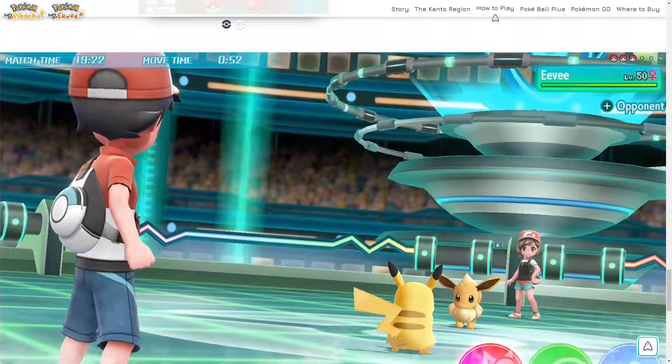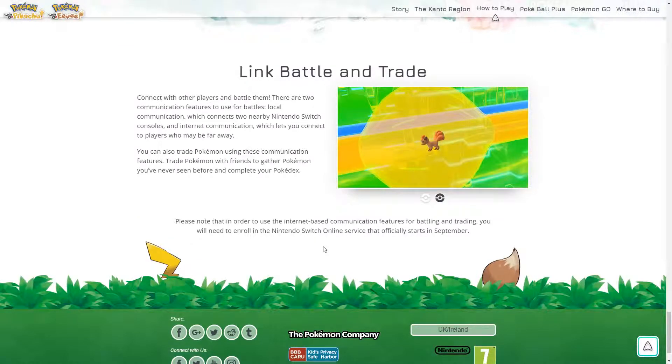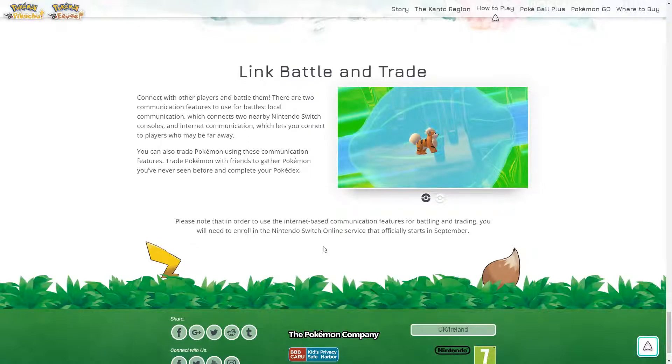So this is someone who's got Let's Go Eevee playing with someone who's got Let's Go Pikachu. There's Link Battle and Trading — connect with another person to battle or trade. So there is trading in the game.